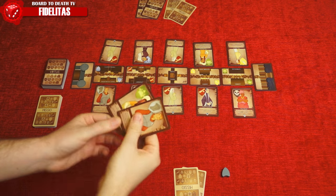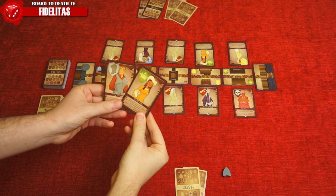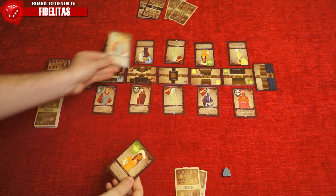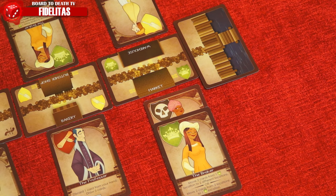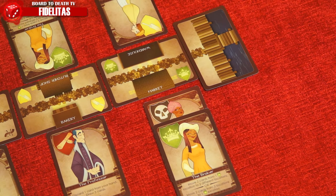On your turn, simply play a citizen to the city. You can only play citizens to their own guild. Some do not have a guild icon in the city, which means you can play them anywhere. When you play a card, make sure the guild icon of the card underneath is visible. Once a card is legally placed, you simply do the action of the card.